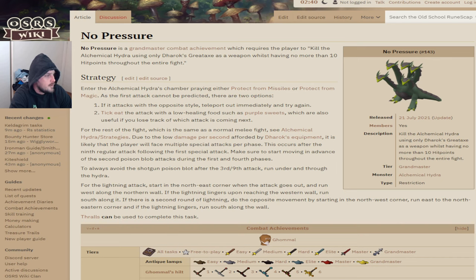Just reading the OSRS wiki description here: No Pressure is a Grandmaster Combat Achievement which requires a player to kill the Alchemical Hydra using only Darroch's Great Axe as a weapon, whilst having no more than 10 hit points through the entire fight. It's important to remember that you can also wear the full Darroch's armor set for a boost — not just the axe — but you must have the Darroch's Great Axe during the entire fight.